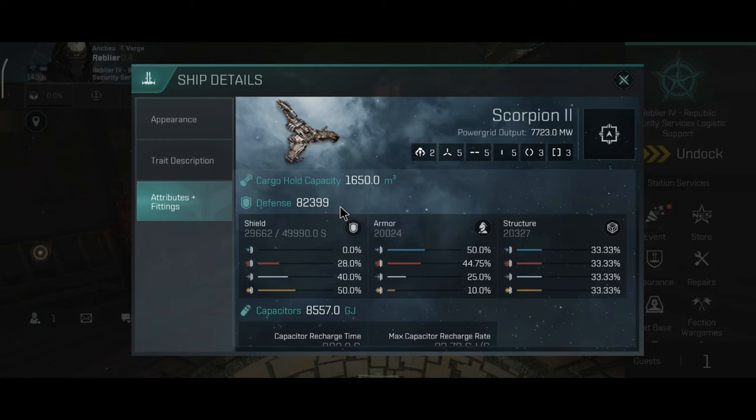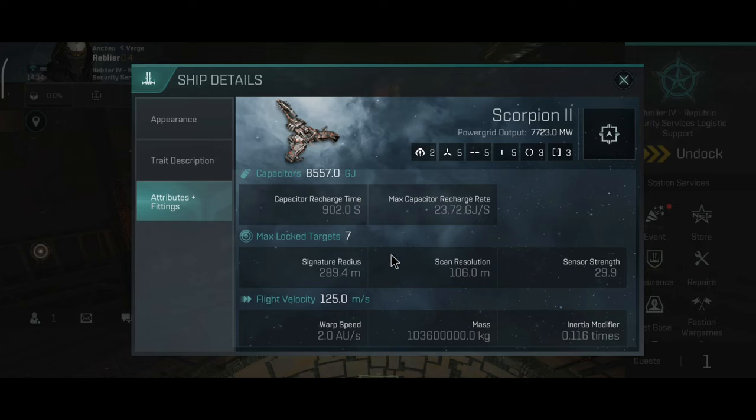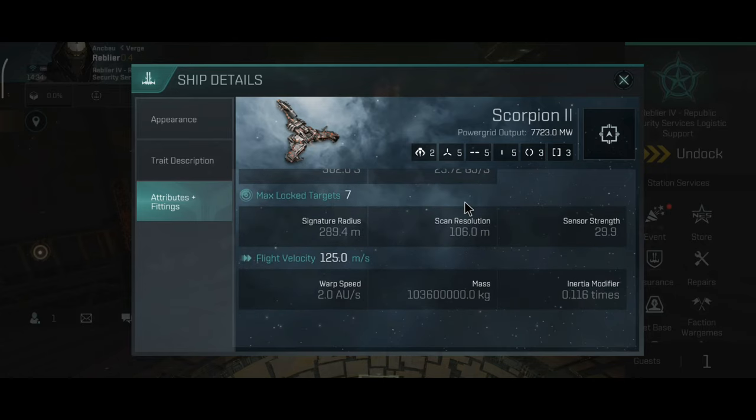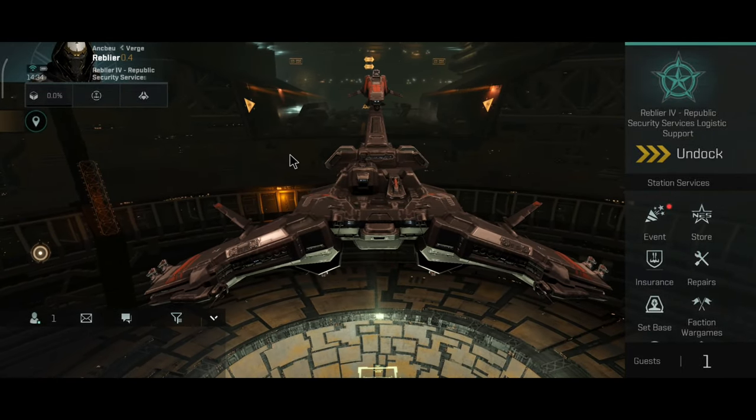This is an electronic warfare ship designed to disrupt the missiles of your target. The Scorpion is a shield tank — don't try armor tanking it, although I think it might work. The capacitor is not the best compared to other tier 10 battleships. The Scorpion is slow — a little bit faster than the Balogorn, but it's still a brick.